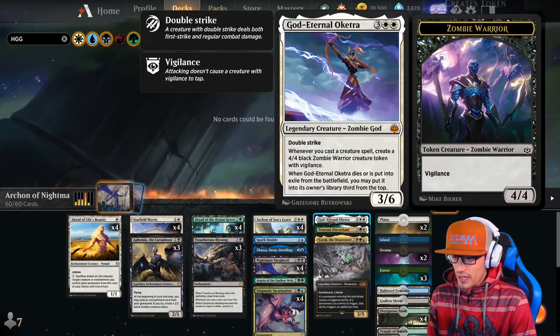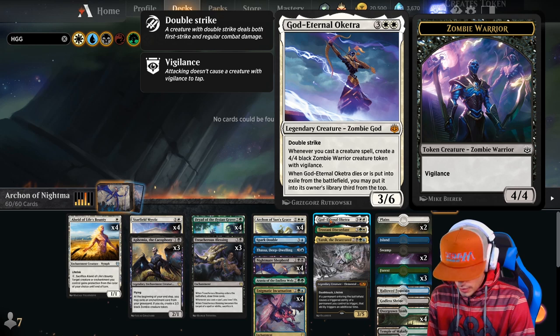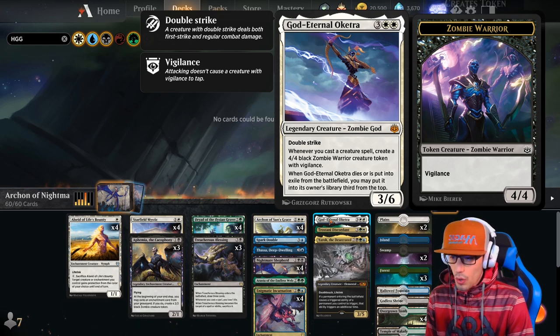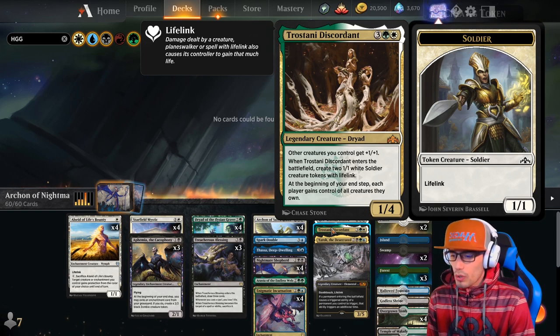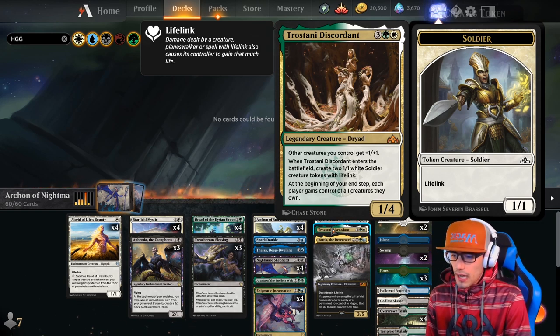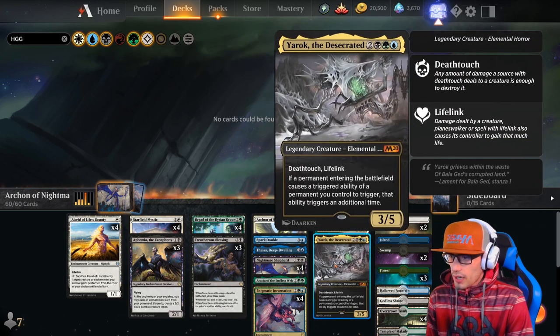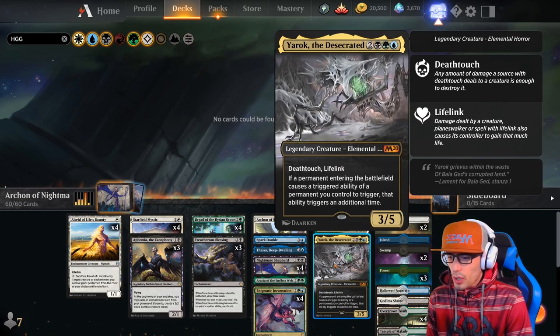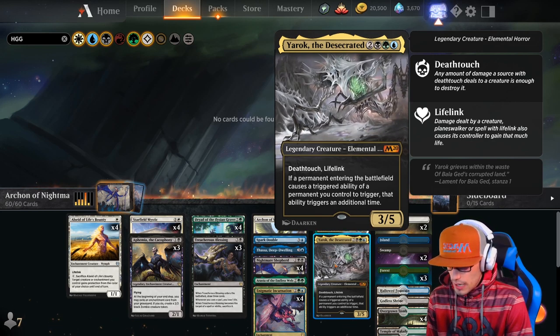We have one copy of God Eternal Alketra — a 3-power creature with double strike. Whenever you cast a creature spell, create a 4-4 black zombie warrior creature token with Vigilance. Whenever God Eternal Alketra dies or is exiled from the battlefield, you may put it into its owner's library third from the top. One copy of Tristani Discordant — other creatures you control get +1/+1. When Tristani enters, create two 1-1 white soldiers with lifelink, which become 2-2s because of Tristani's passive. And Yarok the Desecrated — a 3-5 with Deathtouch and Lifelink. If a permanent entering the battlefield causes a triggered ability of a permanent you control to trigger, that ability triggers an additional time.